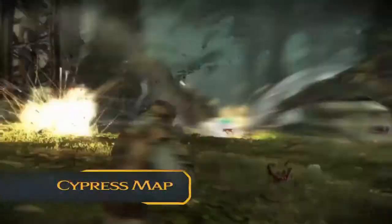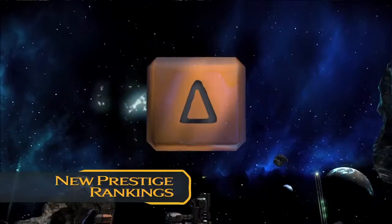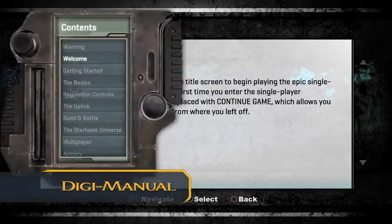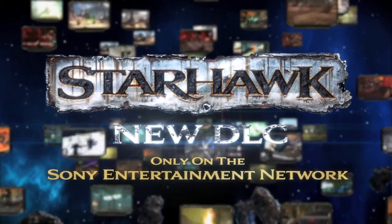Also included: Free Cypress Multiplayer Map, New Assault Mode, New Gatekeeper Mode, New Arena Mode, New Prestige Rankings, Starhawk Digital Soundtrack, and Starhawk Digital Manual. You can find all this Starhawk DLC only on the Sony Entertainment Network.